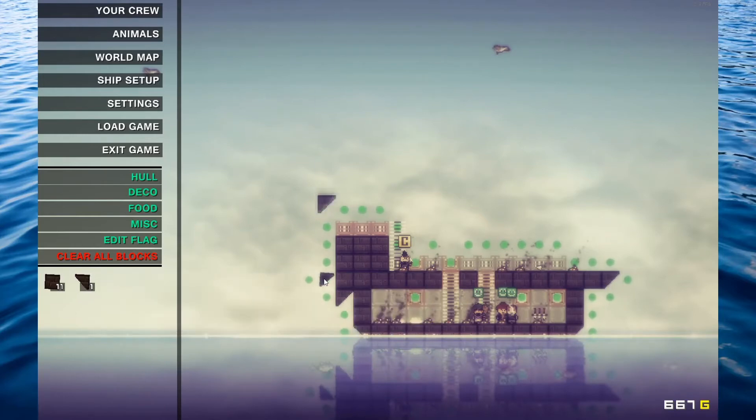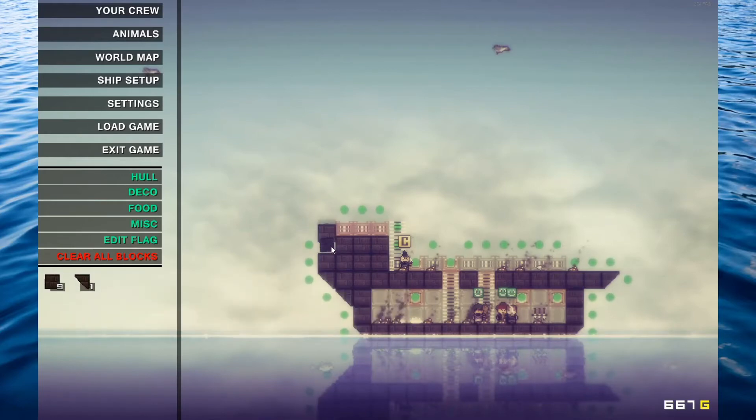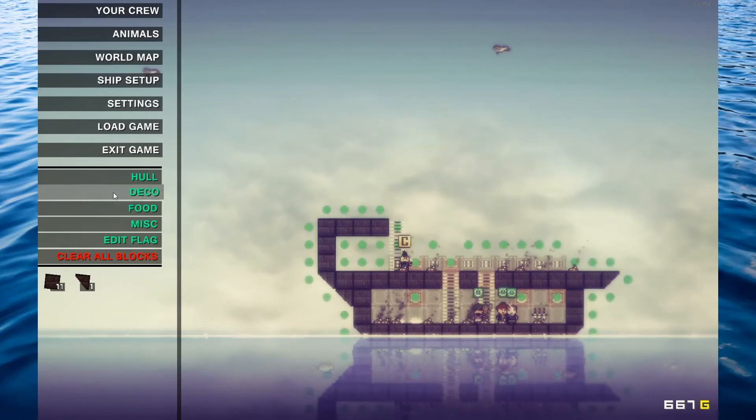Actually, that wasn't a bad spot. There we go. That doesn't seem too bad right there. Decoration - what do we have? I've got a bunch of these red ones. Is there anything that I want to do? That looks pretty good down there.